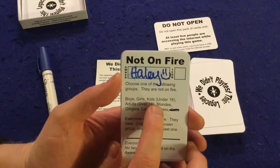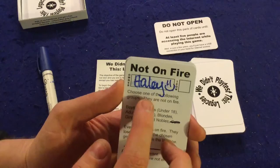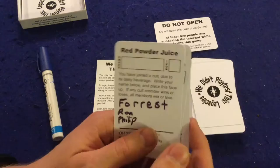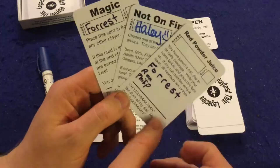For instance, this one — 'Not on Fire' — you choose one group: boys, girls, kids under 18, etc. Everyone else is on fire and loses. Haley won this card, so she's now not on fire and is invulnerable to the fire card. This other card is mine — 'Magic Place': place in front of any player; if it's in front of you at the end of your turn, you're turned into a newt and lose. I don't have to worry about that one. Then there's 'Red Powder Juice' — you've joined a cult; write your name below. If any cult member wins or loses, all members win or lose — high risk, high reward.